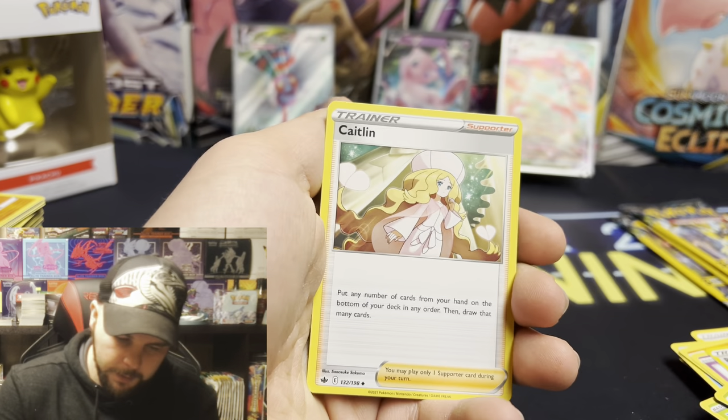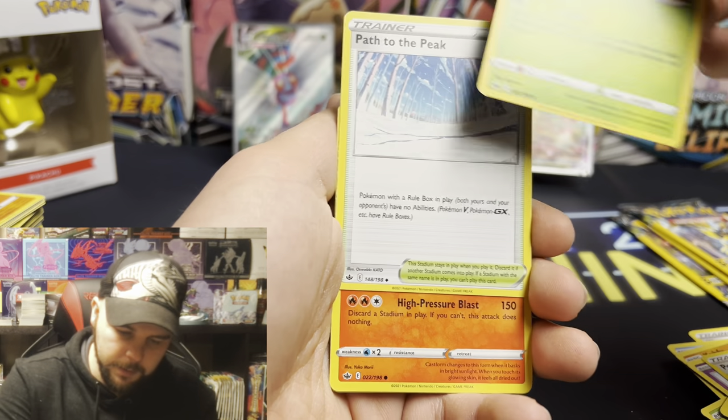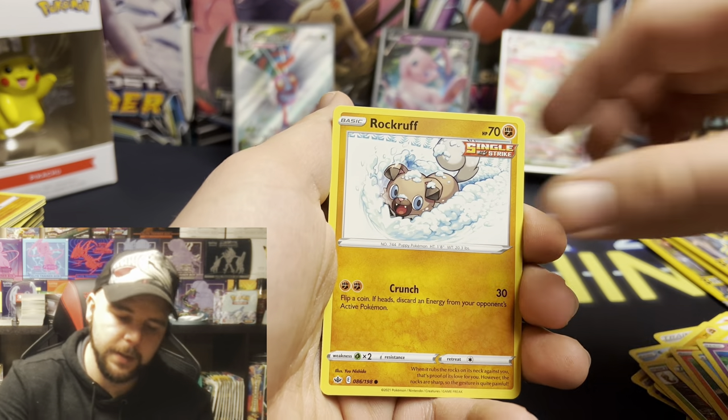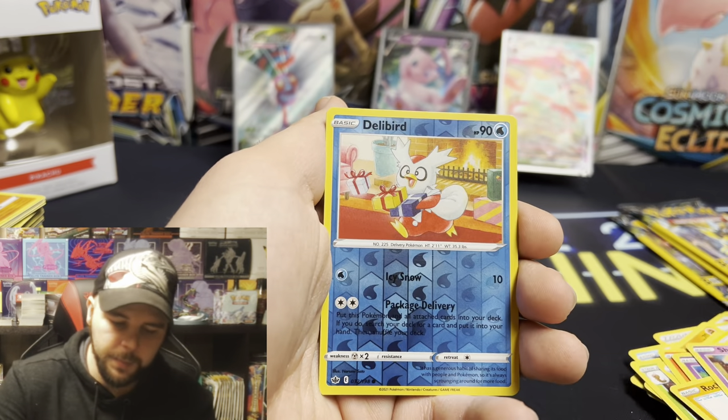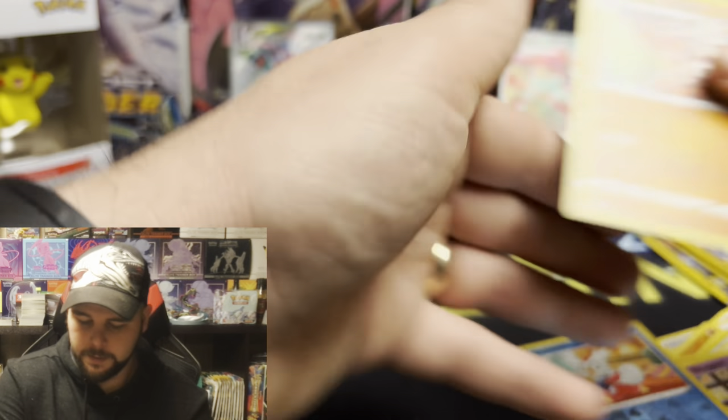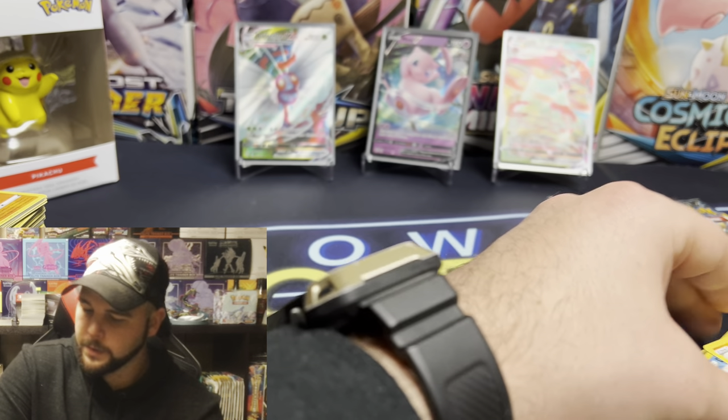We got Darkness, Caitlyn, Kakuna, Path to the Peak, Castform, Spheal, Hatena, Rockruff, Shuppet, Delibird, and a Sirfetched. We have zero hits from those. But now we have the Lost Thunder packs - I'm pretty excited for this.